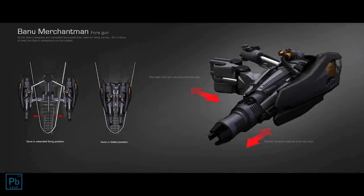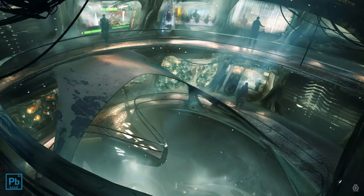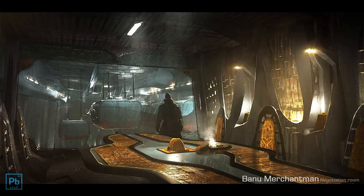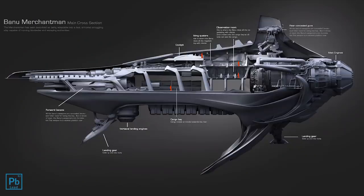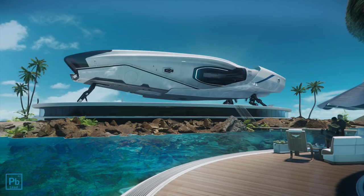The Merchantman has been updated as a concept over the years as more Banu lore was developed. The crown jewel of the Banu trade fleets needed more, so the concept received an update featuring an onboard bazaar — taking the place of but not replacing the negotiation room, which would now be for VIP negotiation only. But at 100 meters the Merchie had nowhere to put all of this, and the ship grew again to 160 meters — only 50 meters shorter than an 890 Jump.